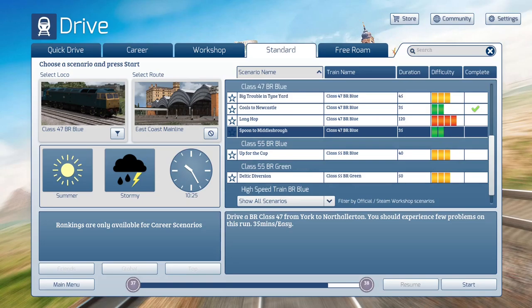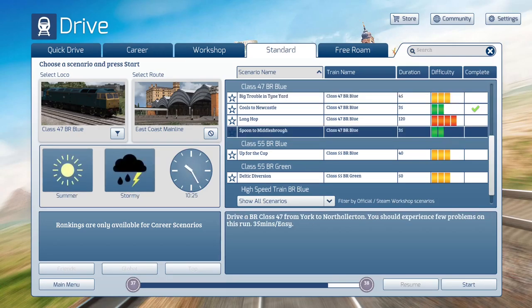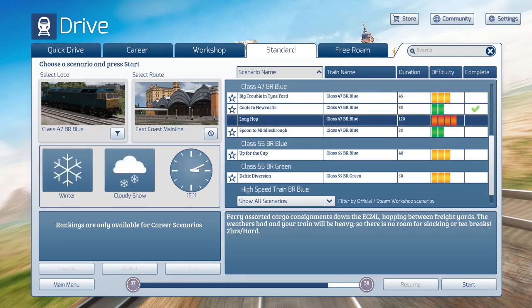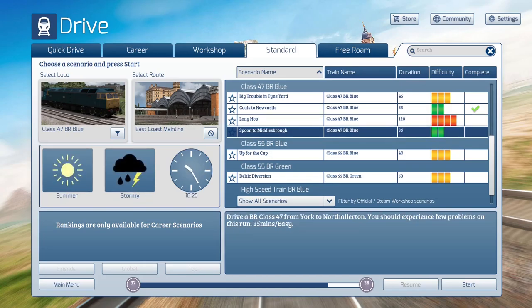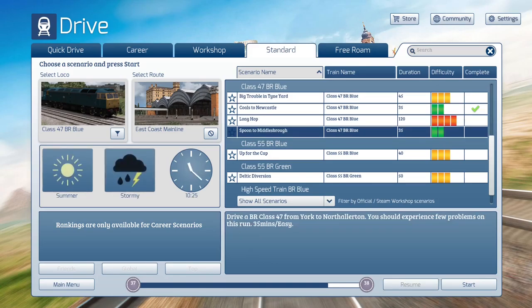That's the second scenario of the eight that we're going to do. I'm also curious about this Big Trouble in Tiny Yard — we're going to have to assemble a consist on that one. And the Long Hop. Furious or Congo Consignments — we'll talk about that one later as well. But no room for slacking or tea breaks. In any case, we're going to do the one we have here today.